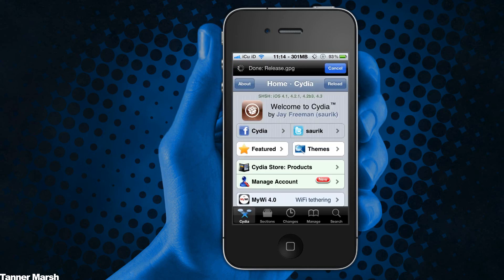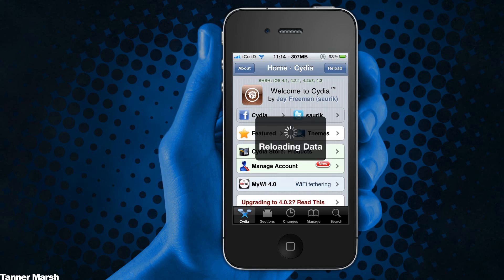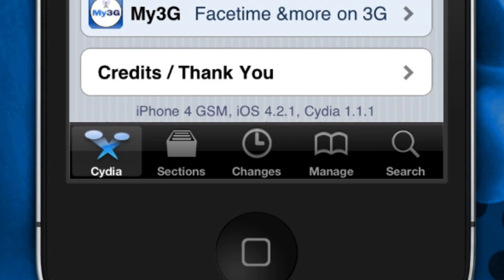It finished installing. I wasn't sure if it installed right because I got two separate errors, but then something came up that said 'Close Cydia' — in parentheses it said 'restart' — so I clicked that, it took me to the home screen, and I just reopened Cydia. Now I'm on the new version of Cydia, and once it finishes reloading the data, I'll scroll down and show you that it now says Cydia 1.1.1.